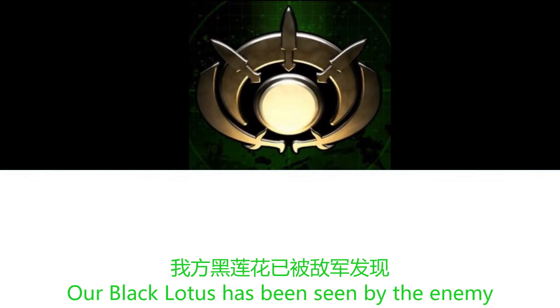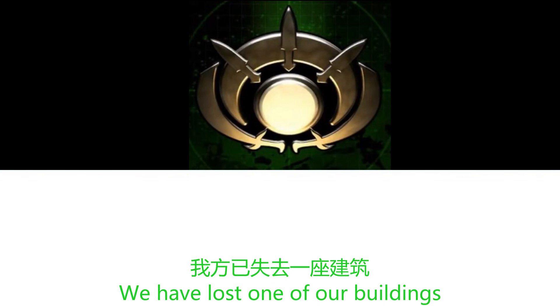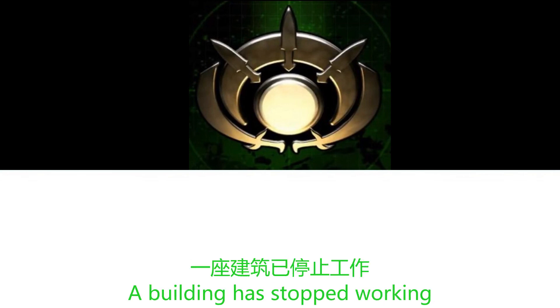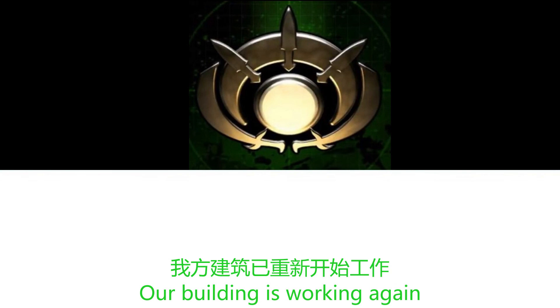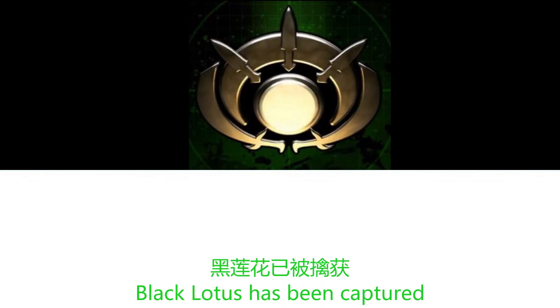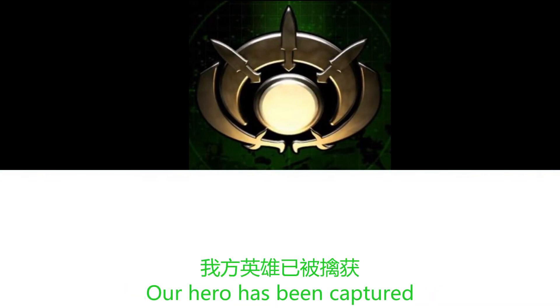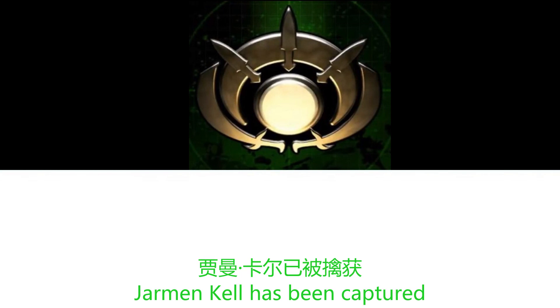A beacon has been placed. Our Black Lotus has been seen by the enemy. We have seized an enemy building. We have lost one of our buildings. A building has stopped working. Our building is working again. They have taken control of our building. Black Lotus has been captured. Our building is being captured. Colonel Burton has been captured. Our hero has been captured. Jarman Kel has been captured.